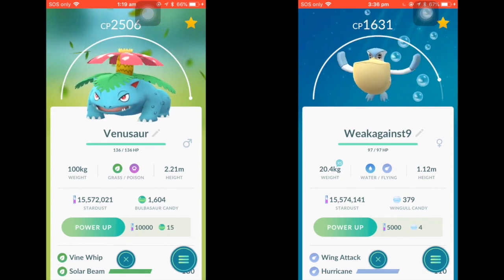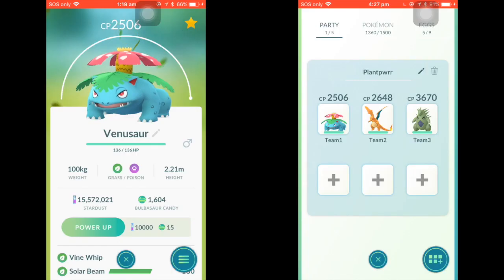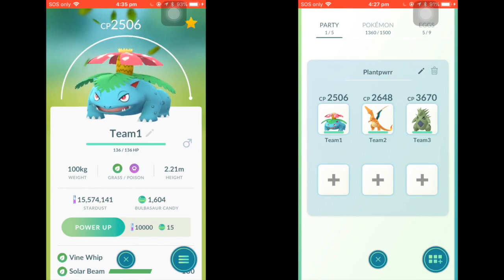Having talked about Venusaur's strengths and weaknesses, we can now move on to building a team around Venusaur. I want to start by building what is essentially known as a core. A core is two, three, or four Pokemon that work in unison to cover each other's weaknesses. As you can see, I've added Charizard and Tyranitar to Venusaur.